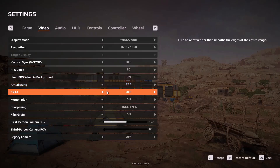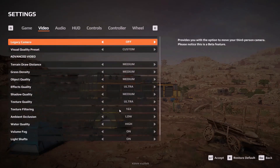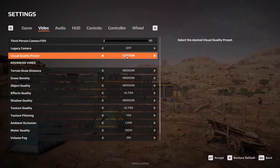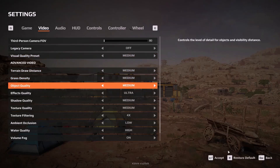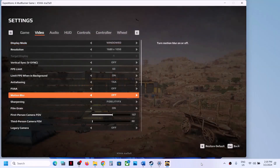Also turn off Motion Blur. Scroll down to Visual Quality Preset — if this is set to Ultra, lower it to High or Medium. Apply the settings and then check the performance.